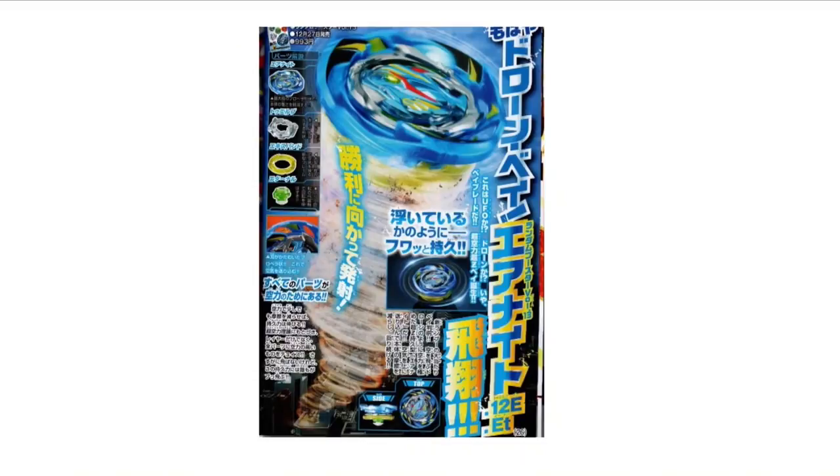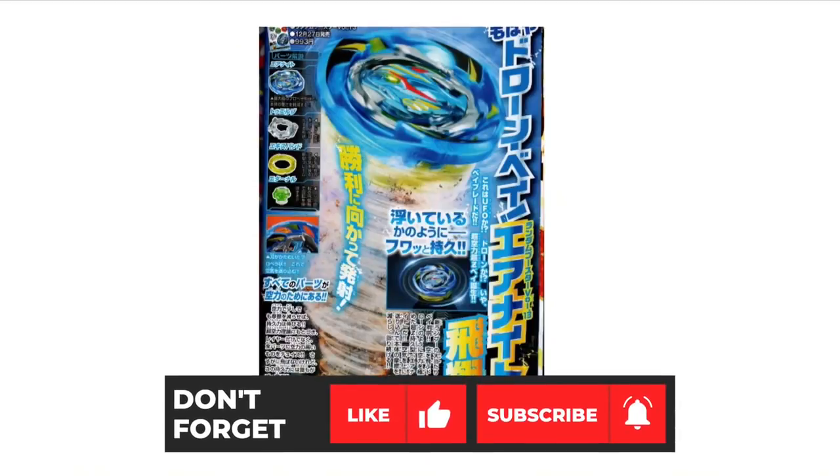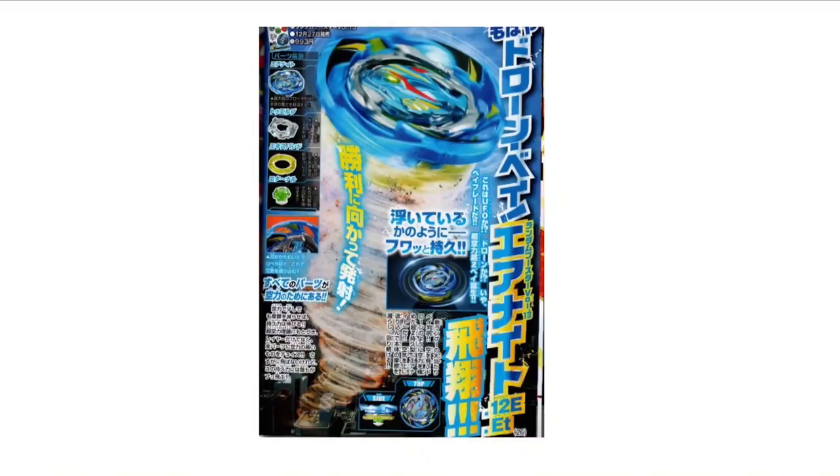I actually asked Akira's Daddy to help me translate this, so it's not 100% and I'll try to get my own thoughts when I read this translation. Drone Bay, Air Knight's Flight — it looks like it's floating. Shoot towards Victory, all parts are for Arrow. New Jackpot — the last part is just saying it's part of the random boosters. My guess is it's kind of similar to Garuda but not really. We can kind of see those holes there, so what they're trying to go for is maybe like a better version of Garuda. It doesn't say that it has slopes or anything like that, so we could assume possibly that it has teeth.